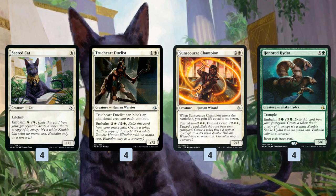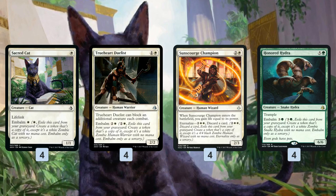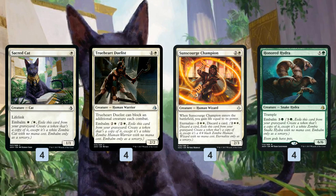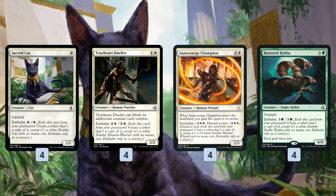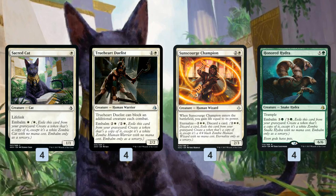True Heart Duelist can block extra creatures to play some defense. Sunscourge Champion is great because it's not actually Embalm — it's Eternalize — and it's a discard outlet, really key to this deck. With Eternalize, it comes back as a 4/4 for four mana, which means two 4/4s for four if we have an Anointed Procession. Plus, it lets us discard a card, which helps us discard our other Embalm creatures, because we really want to be playing them from the graveyard. It also gains us a bunch of life.